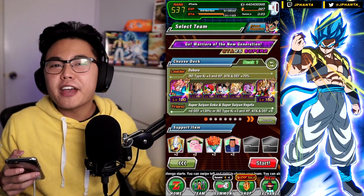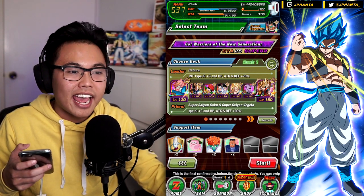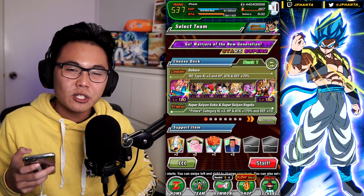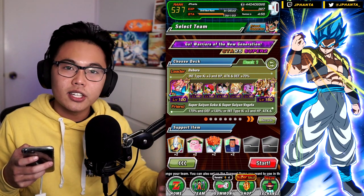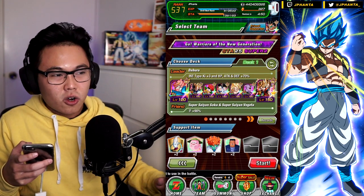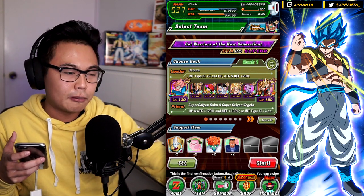What is going on guys, my name is Jayfan, welcome back to a brand new video. Today we're going to go through the new token event for the Gohan and Goten sibling EZA card. We're going to be using a full INT team since the last two phases are TEQ — you can use EZA Brawly for the extra bit of damage, but that means you have to run a full STR team. With how the first two phases are AGL, I don't want to risk it too much, and I haven't even tried this event yet.